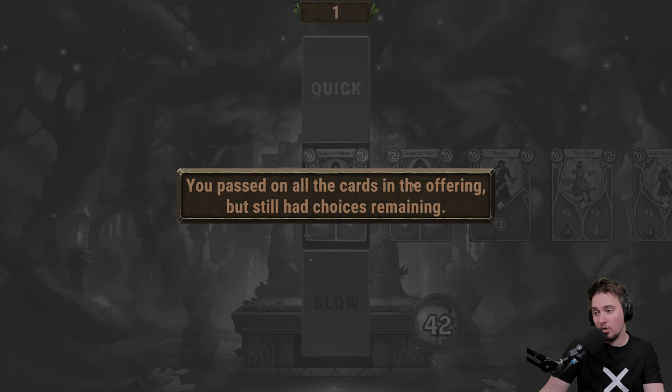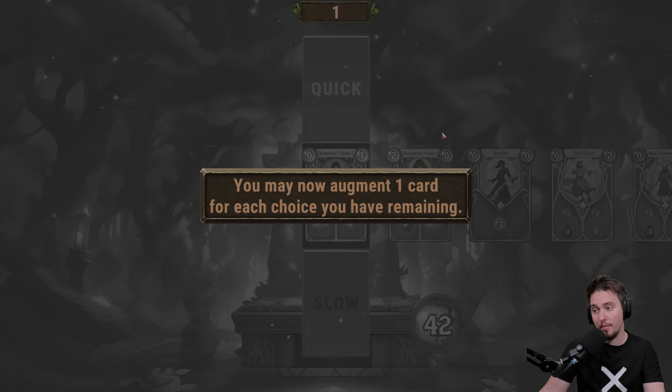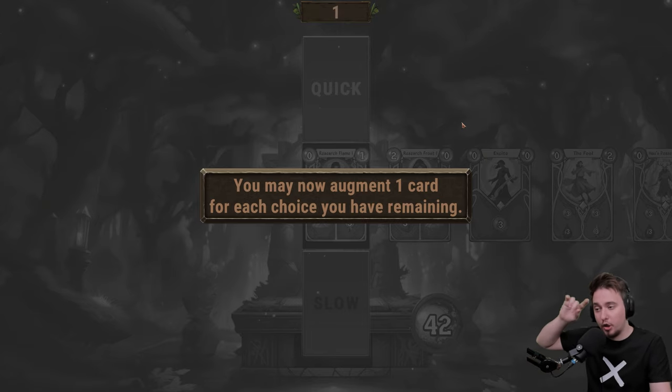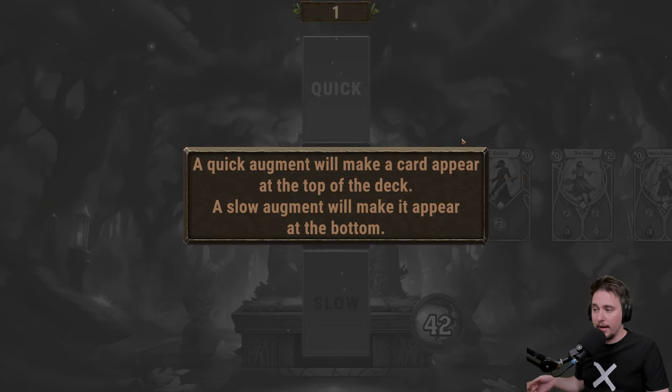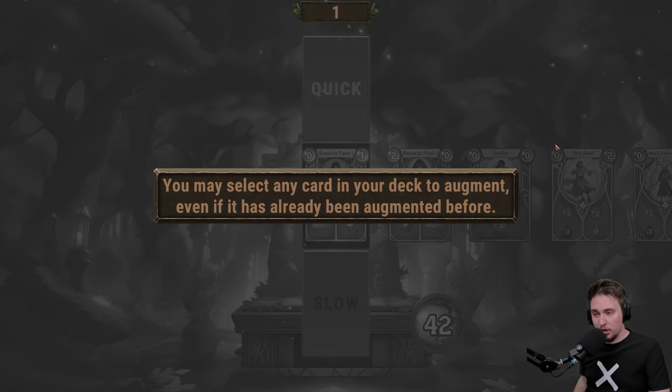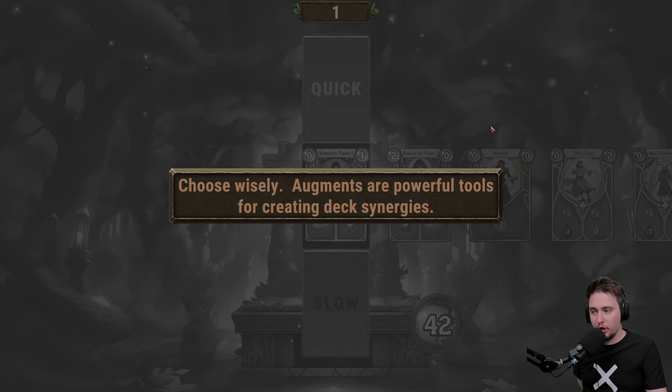What happens if I decline all three? 'You pass on all cards in the offering but still have choices remaining. For this you are worthy to learn more augments — you may now augment one card for each choice you have remaining.' You can augment a card one of two ways: quick or slow. A quick augment makes the card appear at the top of the deck; a slow augment makes it appear at the bottom. Rare cards can only be augmented with choices from rare shops. Choose wisely — augments are powerful tools.